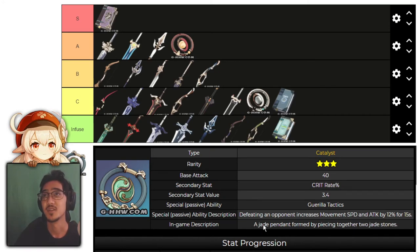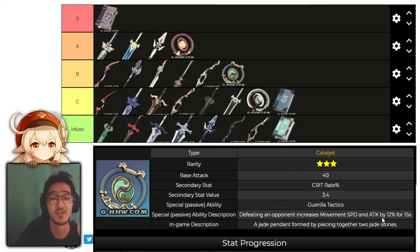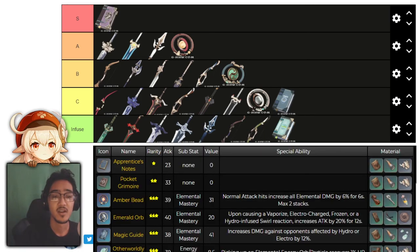Last but not least, we have Twin Nephrite. It has crit rate as the main stat, and defeating an opponent increases movement speed and attack speed by 12% for 15 seconds. I'd say this is a solid B tier. Crit rate is always good, and movement speed plus attack speed are useful especially for a DPS Catalyst user. You could run this on Ningguang if you don't have Solar Pearl or any 5-star weapons.